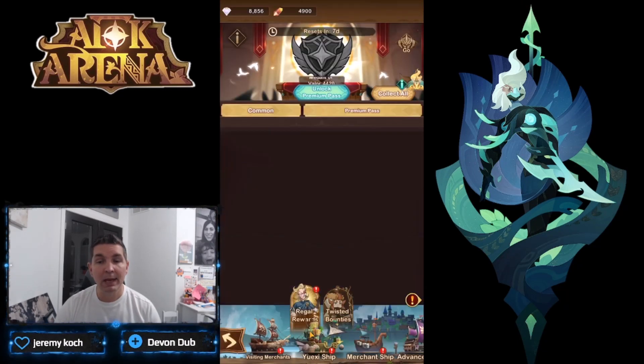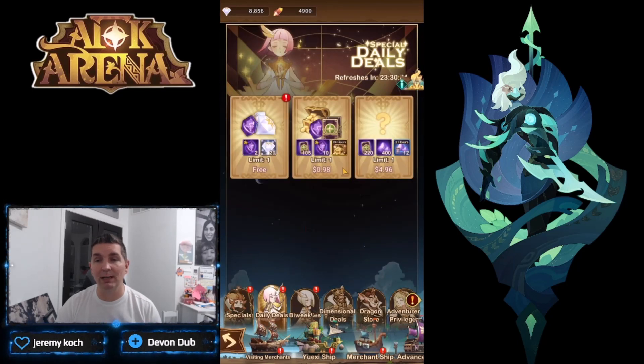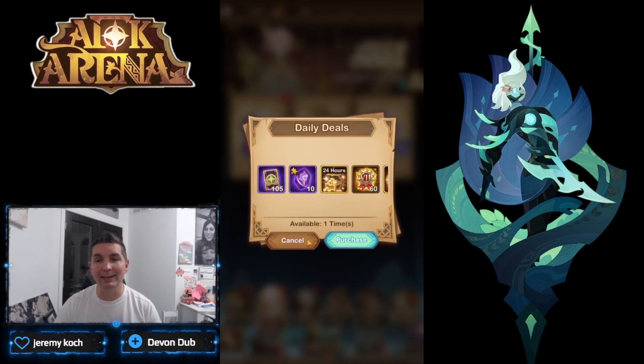Looking at the merchant tab — this is the one that lets you get the cards. The special event deal is the 99-cent pack for 180 cards. This is the best deal and you can only buy it once; after that it goes to a $4.99 deal. The one-dollar packs and five-dollar packs in the daily deals give you the most cards — even the one-dollar pack gives you 105, and the five-dollar pack gives you 220.